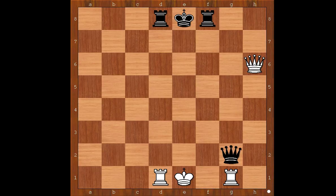White to move and to checkmate in one. Epaulette checkmate. Queen to e6, check. Mate.